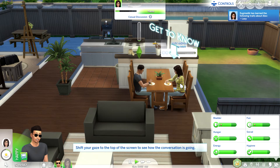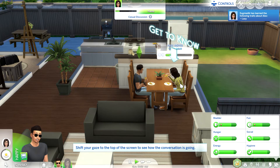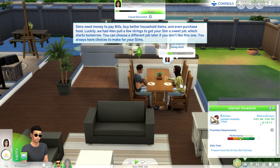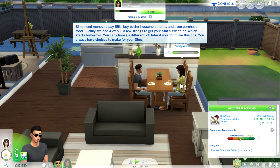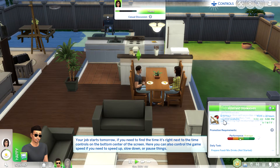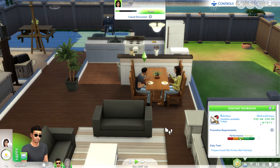The tutorial says to look at the top of the screen to see how the conversation is going. Sims need money to pay bills, buy household items, and purchase food. Luckily Alex pulled some strings to get your sim a job that starts tomorrow. You can choose a different job later. The job starts at 9 a.m.